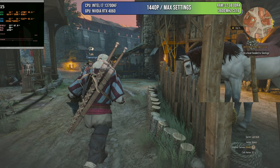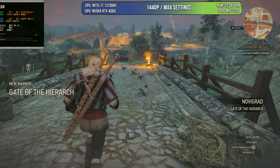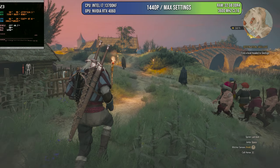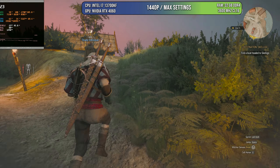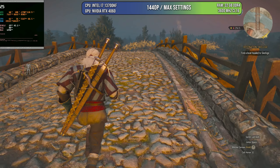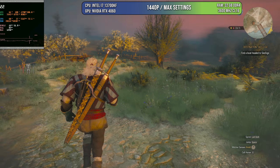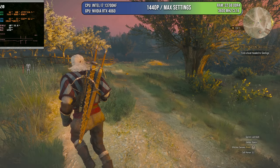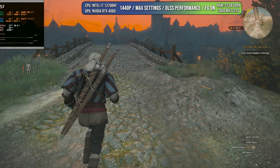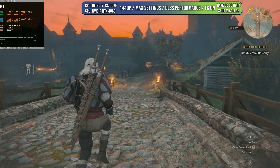The same applies to another CD Projekt game updated last year — The Witcher 3. As you can see, with everything on, it runs at just 20 fps. The game looks so much better now with lights casting shadows and illuminating the surroundings in a believable way, but there's no way we can play like this at native resolution. We could lower the resolution or settings, but why sacrifice all that beautiful graphics when there are other ways to retain 80 to 90% of the quality?